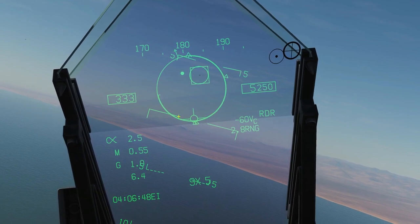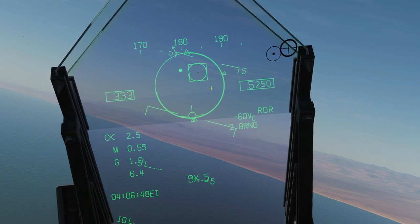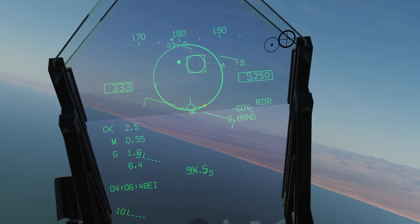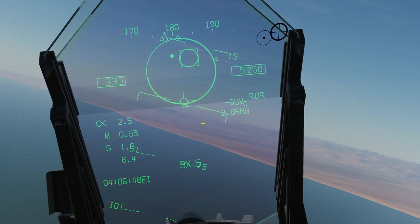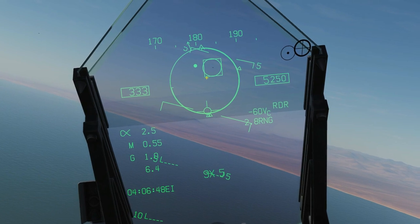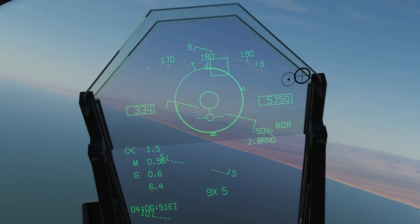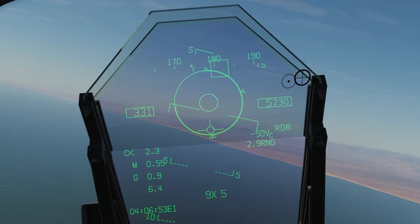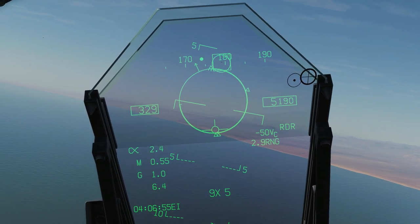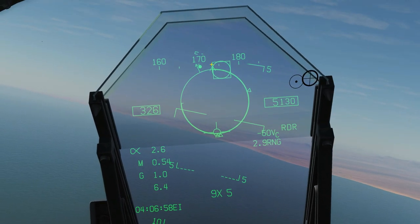This is the same seeker circle as before, but this time because we've got a radar track, it has automatically uncaged itself and slaved itself to the radar track. That is the beauty of the radar track version — it will slave itself to the radar track even if that radar track is high off boresight and well away from the HUD. I want to show that we can still reject by re-caging: press cage and we've rejected the target. Press uncage and we've now re-slaved to the target.